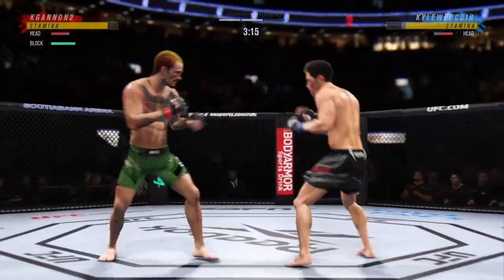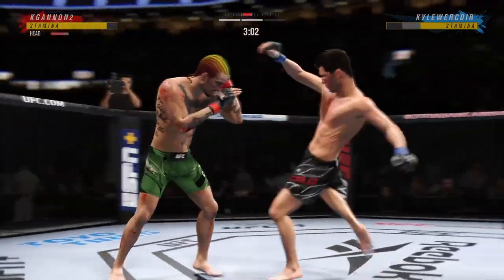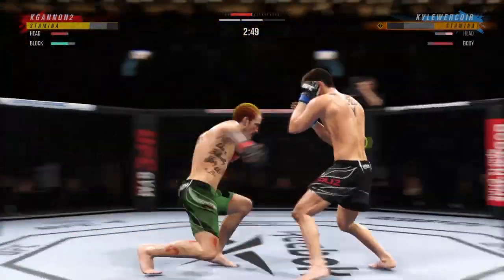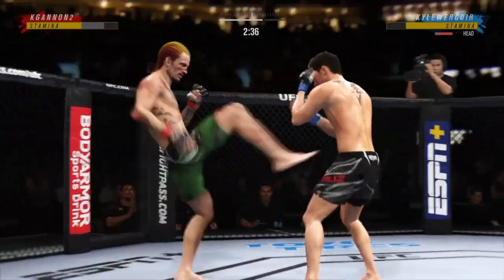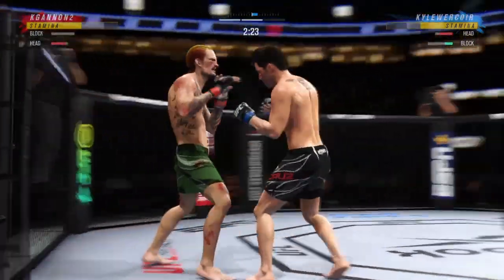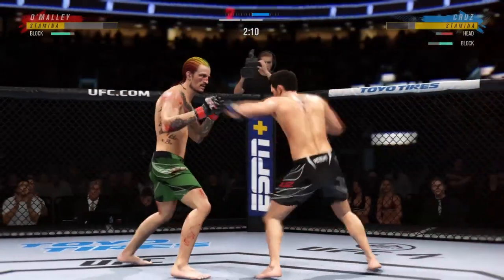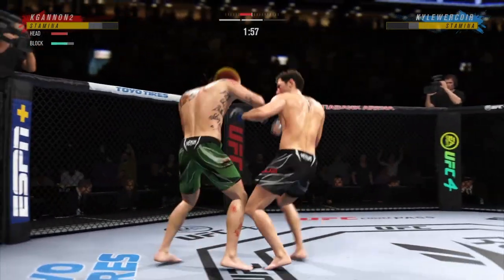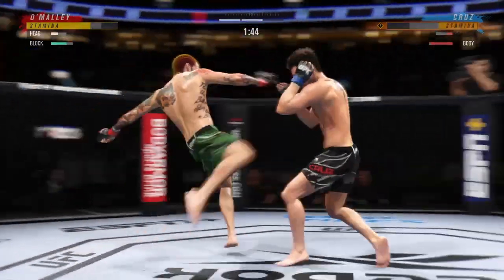Good move. Good head kick, nice hook. Just missed that spinning back fist. Try and get the head kick there. Rock him with an uppercut, good body shot. Try to front kick, front kick to the body. Catch that one, good head kick. Miss the leg kick, good one-two. Caught him with a one-two run, blocks the spinning back, rocks him with a flying knee. Try to jump kick, get him with a one-two. Nice leg kick, tries head kick, we try head kick. Nice uppercut. One double jab, good spinning back fist, catch the end, rocks us with an uppercut, we catch his leg.